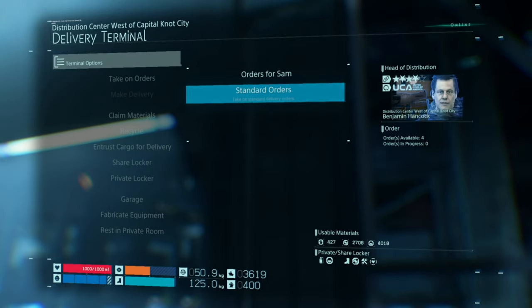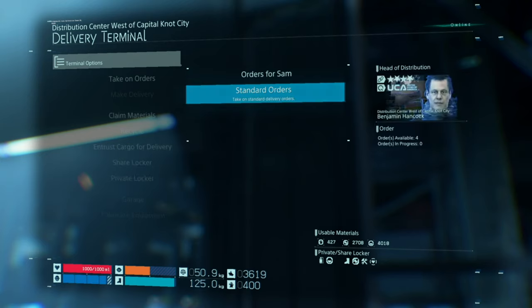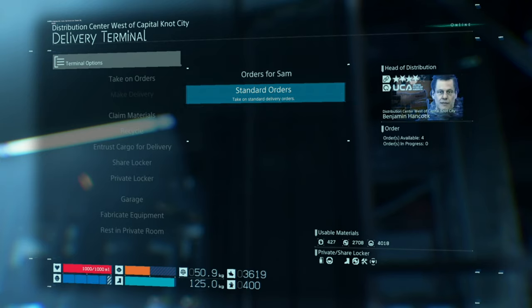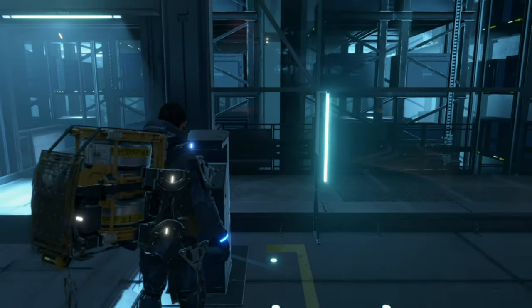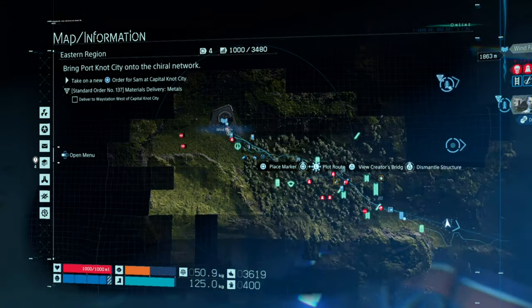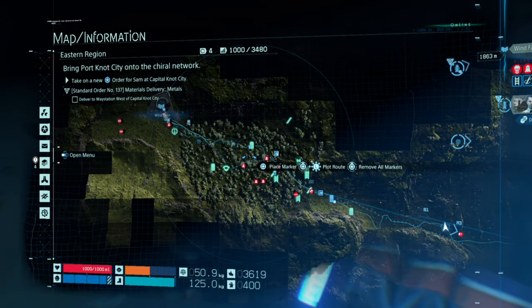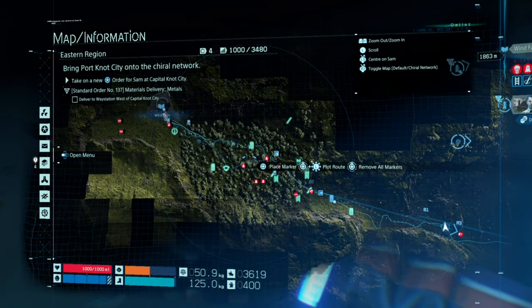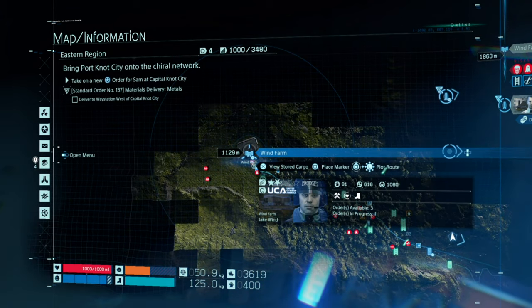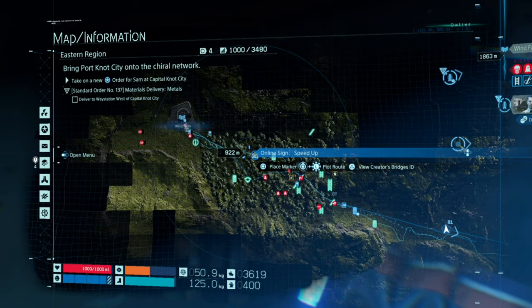So where you get the standing orders — you take orders and have a standing order. I've already done one and I've got one on my back already. Once you've been to the wind farm, these standing orders will become available to you. Once you've been up here, unlock the Chiral Network. Once you unlock that, you unlock standing orders.